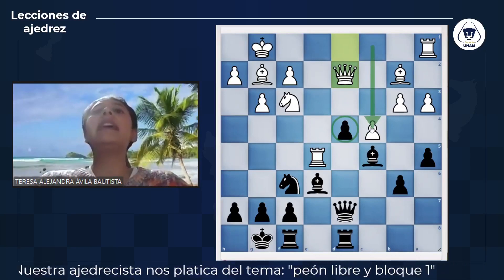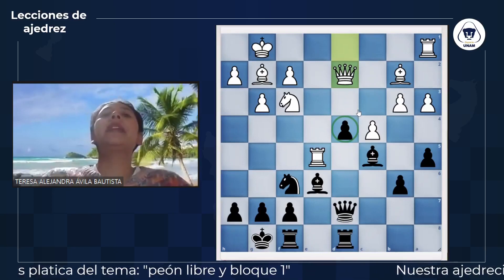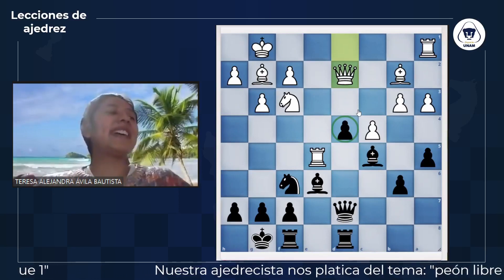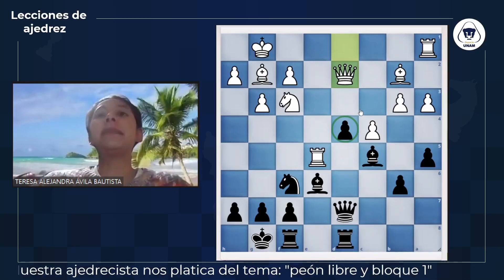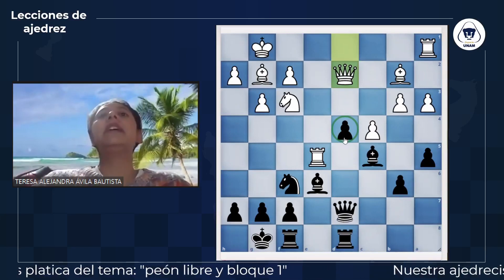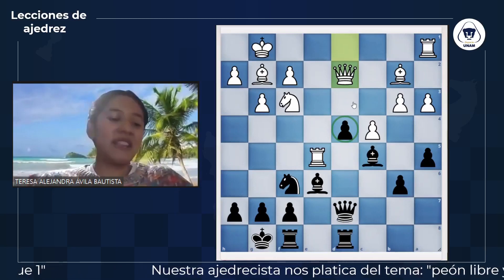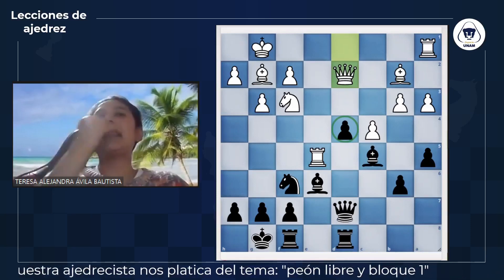El peón de D4 es el peón libre de las negras, a pesar de que tiene un peón en la columna adyacente que no puede capturarlo. Bloquear estos peones tiene una tarea muy difícil. Regularmente se hace muy bien el bloqueo con otro peón, pero en este caso, como es libre, la pieza estrella va a ser un caballo. Las negras tienen todas sus piezas concentradas en el apoyo del peón, mientras que las blancas tienen que estar preocupándose todo el tiempo del peón de D4.